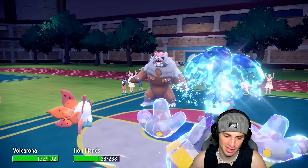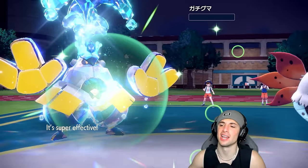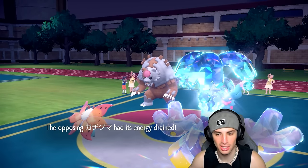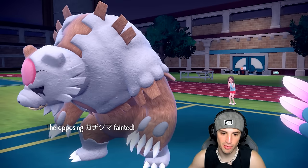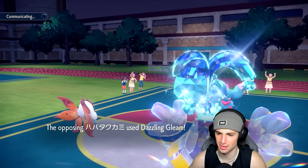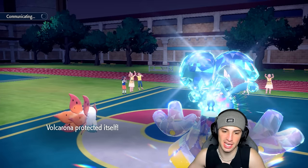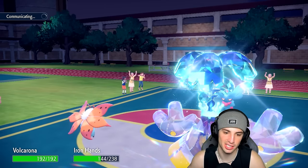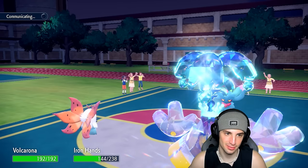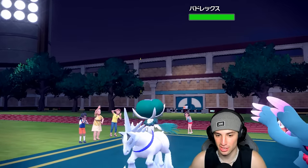They didn't go for Blood Moon, so we could've just stayed on the field — but Volcarona can soak Dazzle Gleams pretty well with that special defense boost. Do I go for the triple Protect? Probably not. Now is a good time to attack — we have a Quiver Dance set up, and if they want to bring out a physical attacker we have Flame Body as a deterrent. If I attack this turn then Protect next, we're wasting trick room turns really well. Calyrex is coming out.